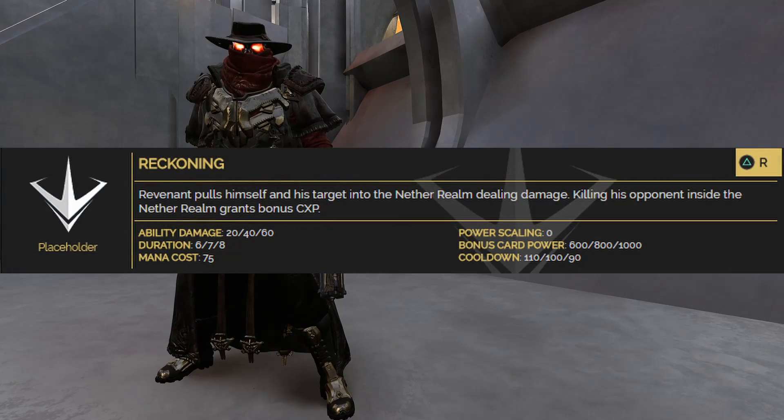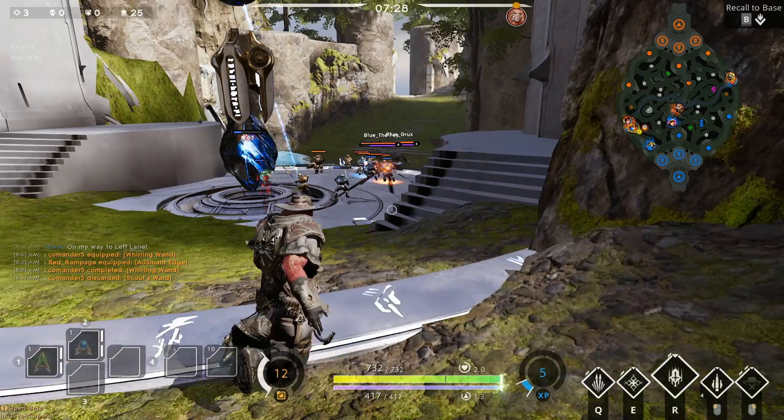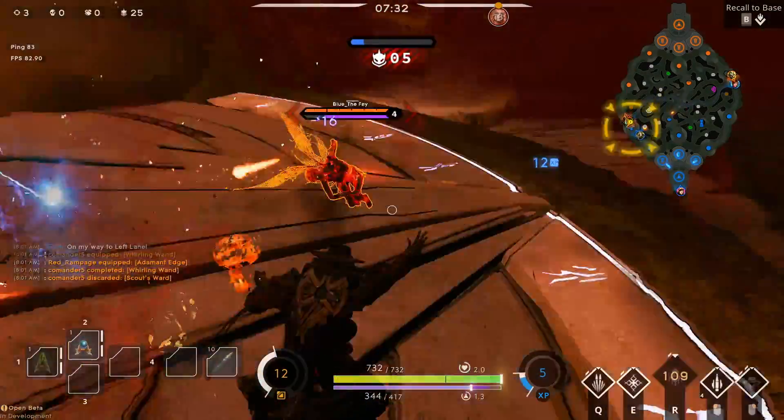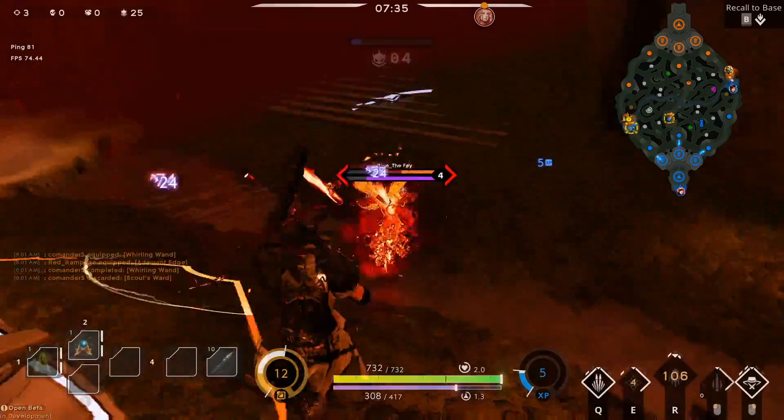Last but not least, Revenant's ultimate is Reckoning. Revenant pulls himself and his target into the Netherrealm, dealing damage. Killing his opponent inside the Netherrealm grants bonus card experience.